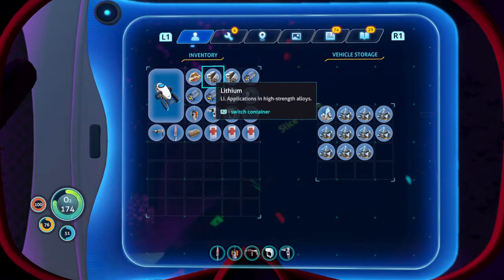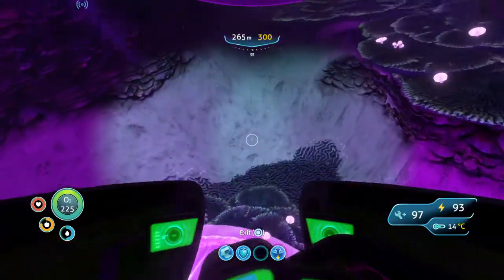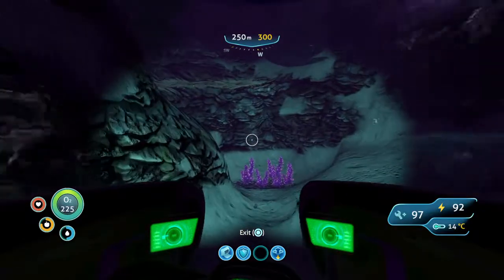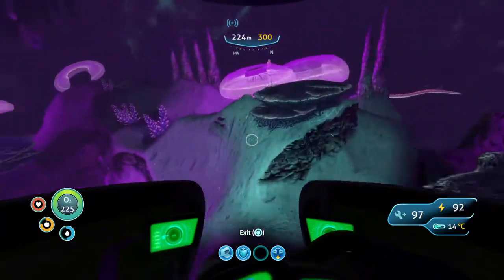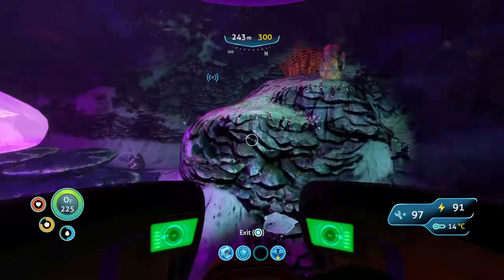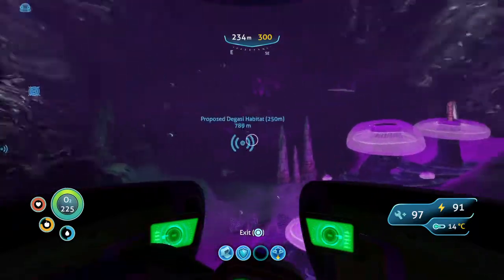Lithium isn't particularly precious — I can get lithium on the surface. Ouch — there's a green one, go away! Well there's lithium as well. I like this biome, it's pretty cool. Where are we going? Let's not go out yet, we haven't really explored anything. Let's see if we can find some more magnetite. I'm sure the PDA mentioned there's a structure down here somewhere. If there's a structure I definitely want to find it.